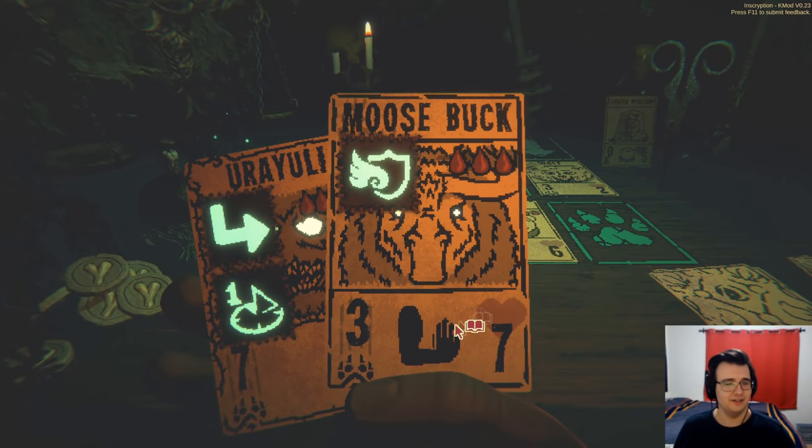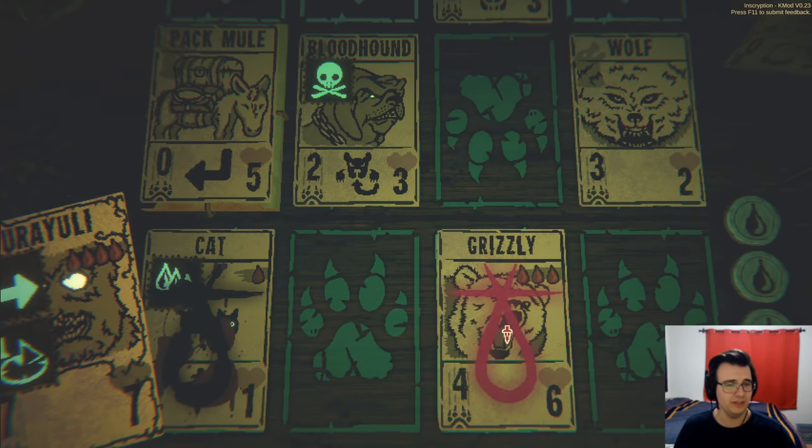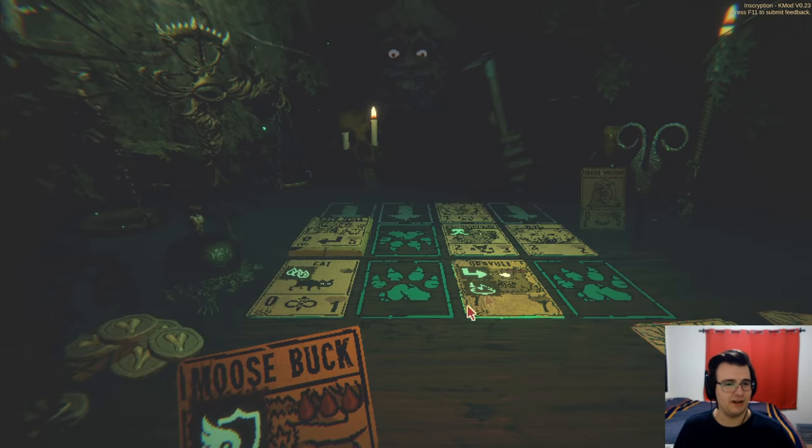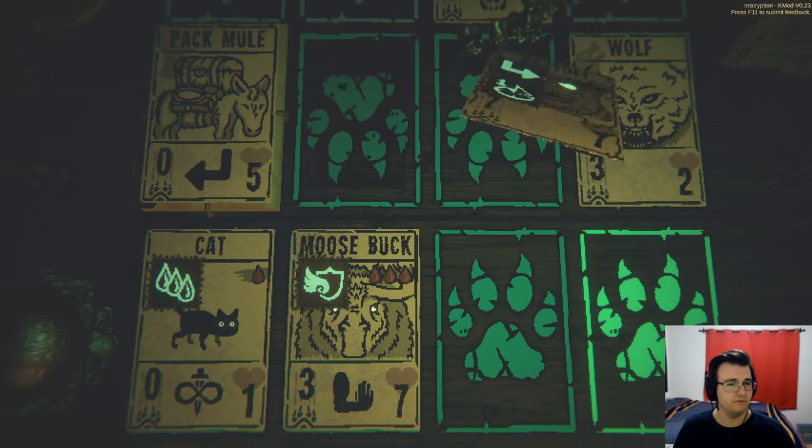Let me actually do a little moosebuck. Here's how I win right now: I go Uriuli instead of grizzly, pop it down here, and then go moosebuck to get the bloodhound out of the way. GG.